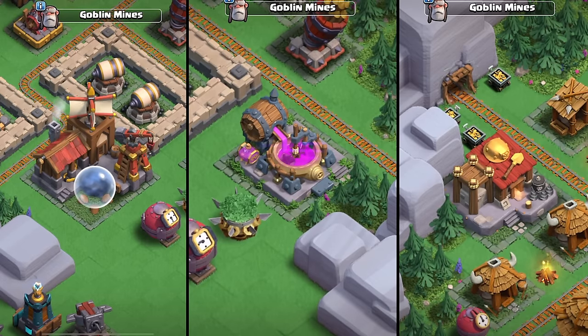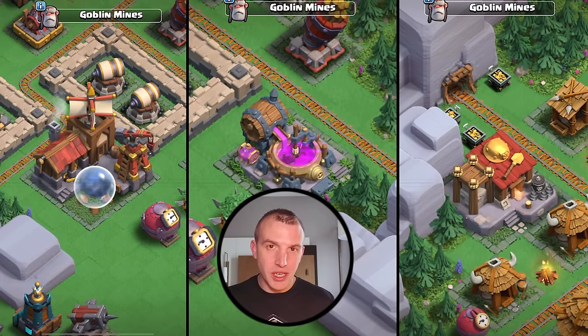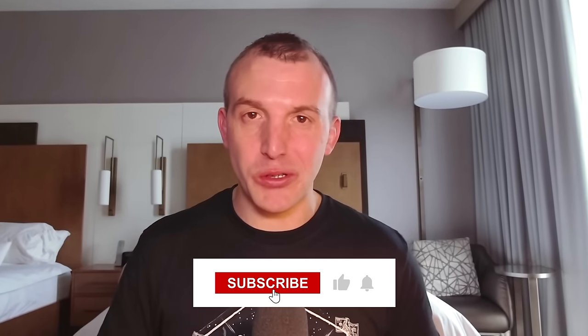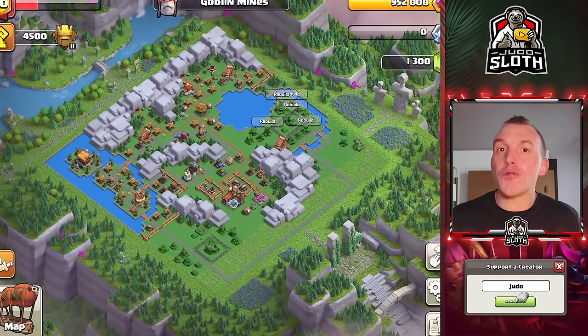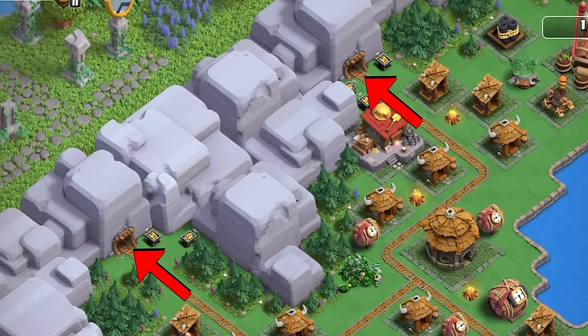There are also three new buildings which will be thoroughly explained in tomorrow's sneak peek, so be sure to subscribe in order to see that. The Goblin Mines has a new terrain in order to design your village, specifically the Goblin Mines themselves.